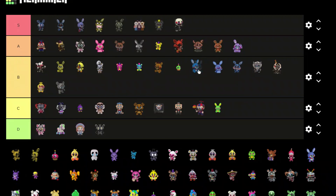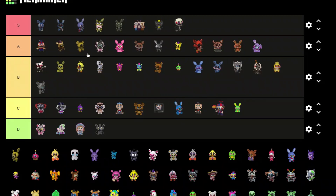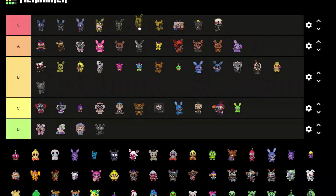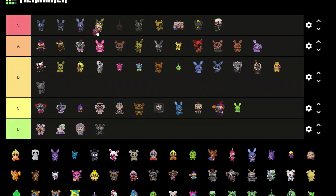We got Toy Bonnie — I don't like Toy Bonnie at all, put him C tier. Withered Golden Freddy — that one looks pretty sick, that's an S tier for sure. We got Scrap Trap I think, or another version of Spring Trap — he looks pretty cool, put him A tier. A Cupcake — S tier for sure, I love the Cupcake.